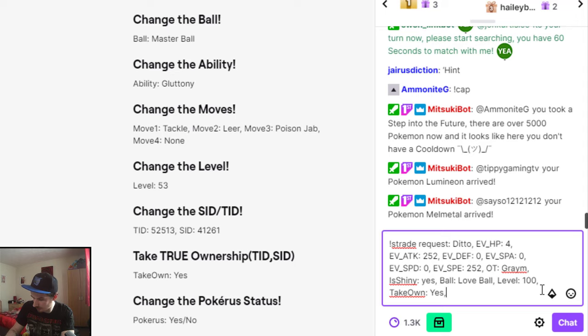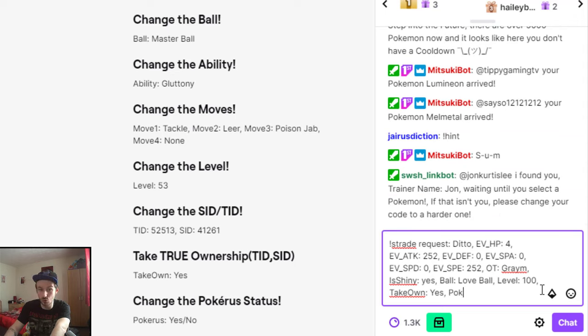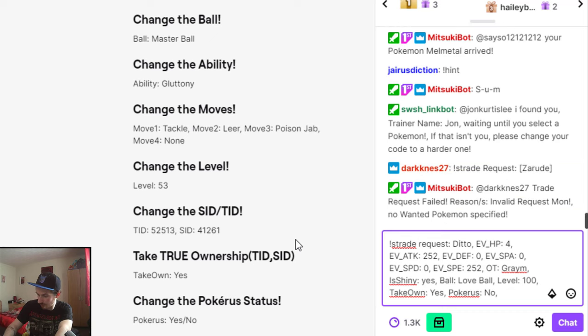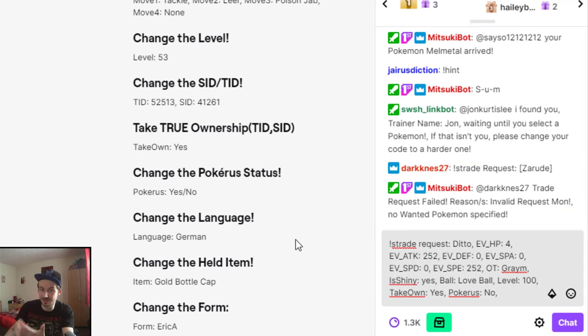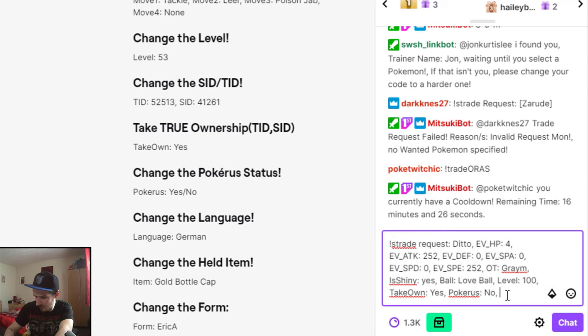Then comma, Pokerus — if you don't want it with Pokerus then put no, which I'm going to do. It doesn't really matter to be honest. If you know what Pokerus is and know how to use it, then definitely have it. If you're not bothered about it, just put no.